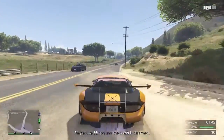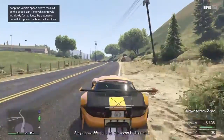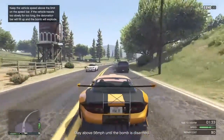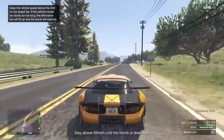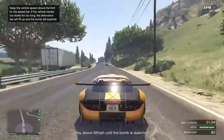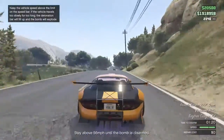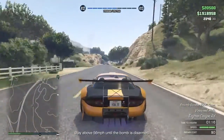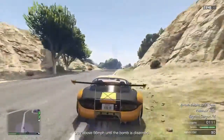Here I have my car — I'm driving it and I'm going to stay above 56 miles per hour until the bomb is disarmed. We did the Headhunter mission to make 20 grand, because in these sourcing missions you usually get attacked or accidentally crash, and you use that money to cover repair costs.